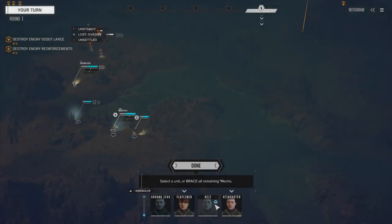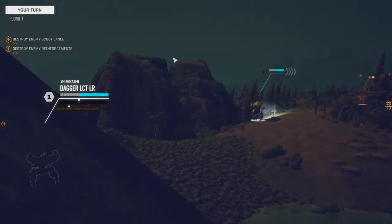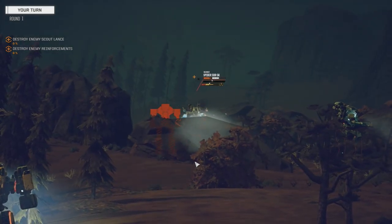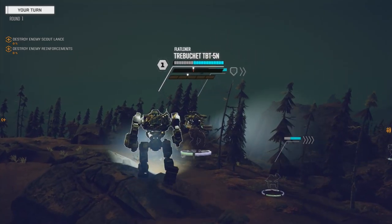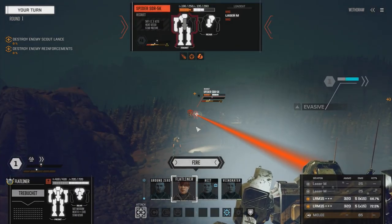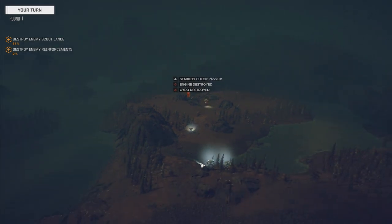He's not happy. We're going to follow up. Veinskater, let's move you down and take a shot with the TAG. It'll give us a little bit more chance to hit, and any extra chance is good. He's already unstable, so it's not a worry. Let's get up on the hill - a bit better chance to shoot from higher up. We've got lots of missiles, so we're going to unload with everything. Guns off the field - one left target.